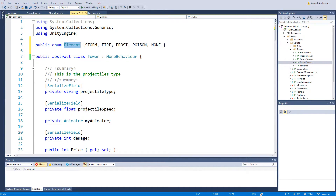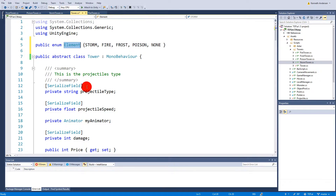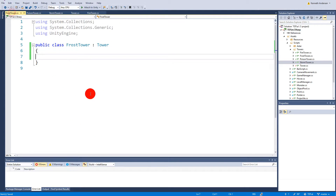Inside the Tower script, we create a property of type Element called elementType. We'll make the getter public and the setter protected, so that we can read it from outside but only the tower subclasses themselves can set it.